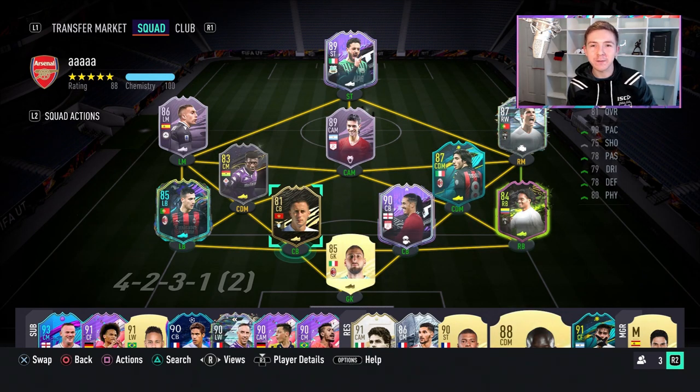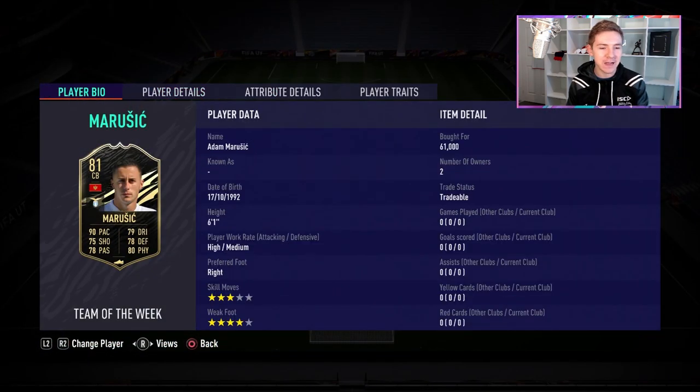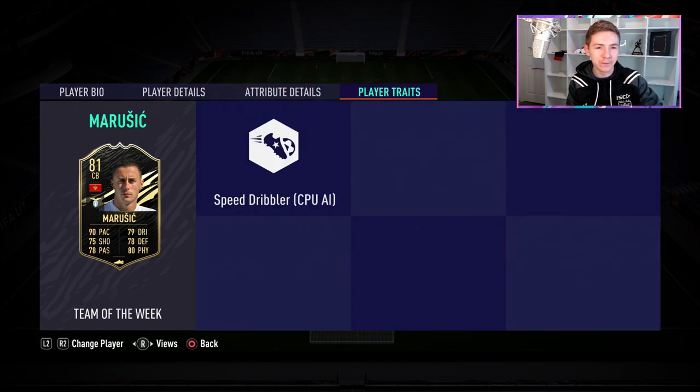Although 90 pace for a centre-back is pretty mad, we're probably going to see a lot of it over Team of the Season, so this is kind of like a warm-up item. He stands at 6'1", has got a 4-star weak foot and 3-star skill moves. In terms of traits, sadly, nothing to discuss.